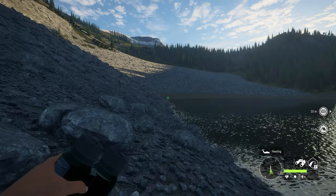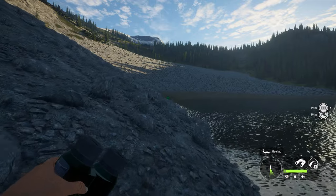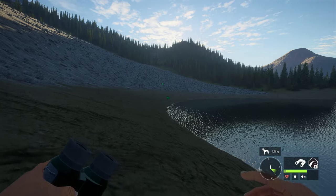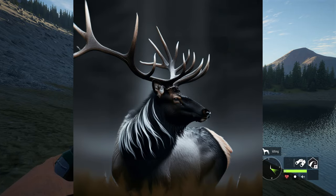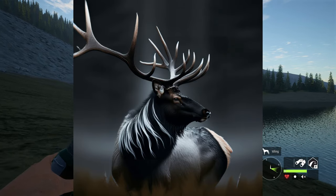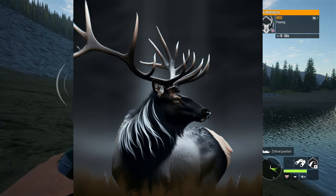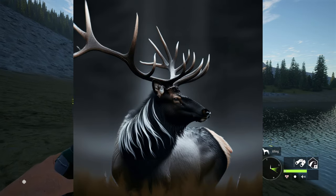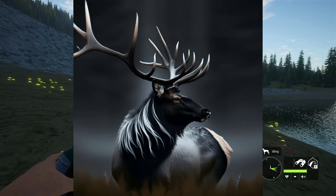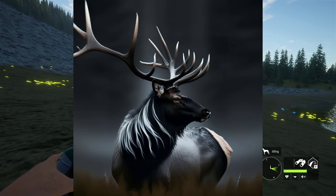I think you guys will be pretty impressed with some of the results I was able to get out of it, and I really think a lot of this stuff could potentially be used in a Rocky Mountain Elk great one. The first image is a beautiful elk with kind of a silvery black fur type. I think this is somewhat in line with what we could see for a Rocky Mountain Elk great one, because they've done these types of furs before — the more silvery looking furs, the black furs — and I really think this would fit in line with what they did with the great one fallow deer.